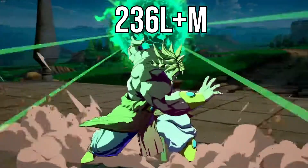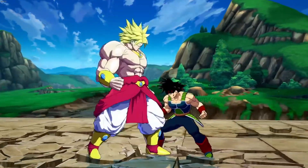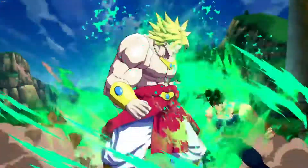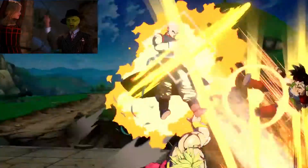Both Broly's level 1 and level 3 supers have two different properties to them. The LM version of the Racer Cannon causes your enemy to float on hit and then get hit by the cannon, while the HS version is very quick and very good for mid-screen knockdown. If you have a character with a fast enough z-change on the LM mid-float, you can actually install two more supers. That's a spicy meatball!